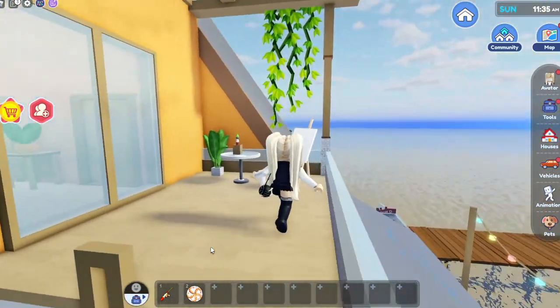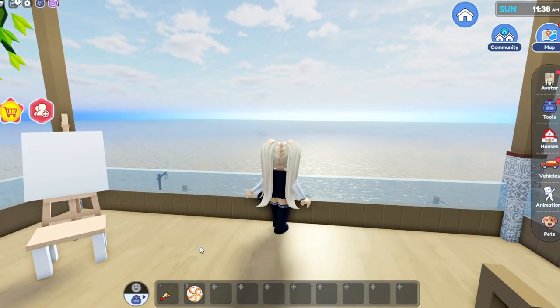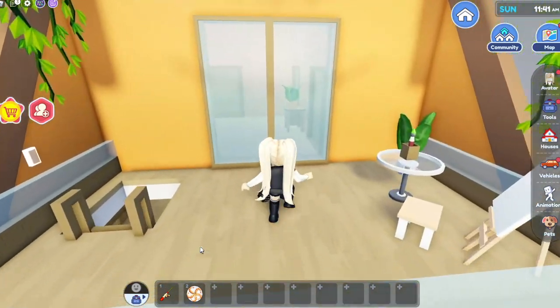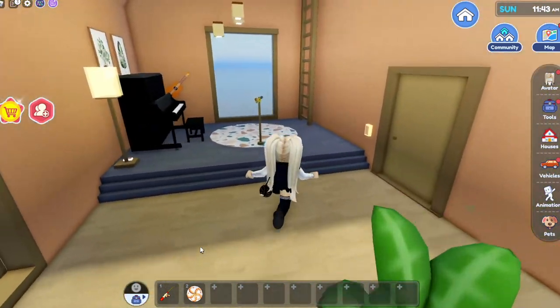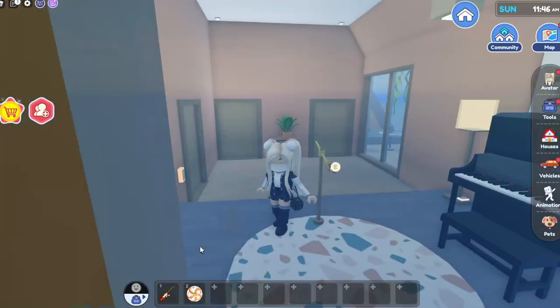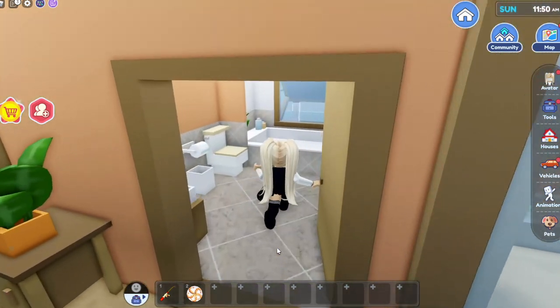We come up to this upstairs balcony — oh, the view! Can you imagine that at sunset? It's gonna be so gorgeous. I thought this would be the bedroom but it's like a little music room, and there's another staircase. Okay, Heather, focus — go through this door.